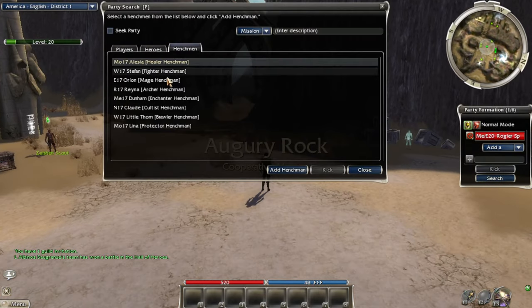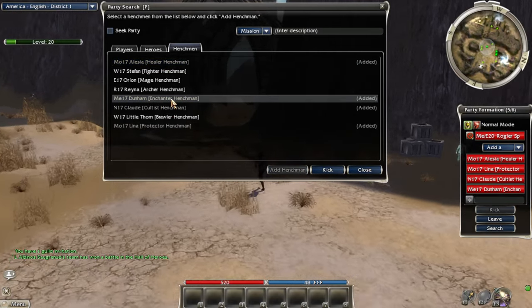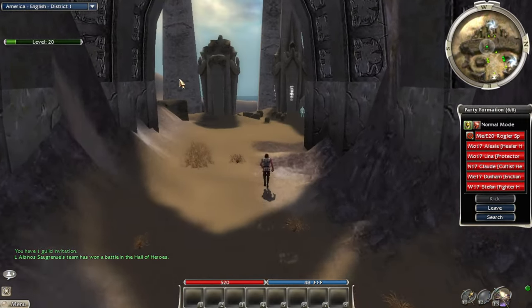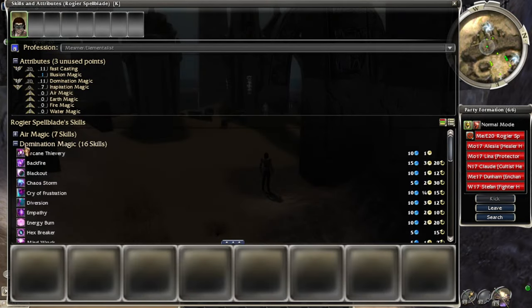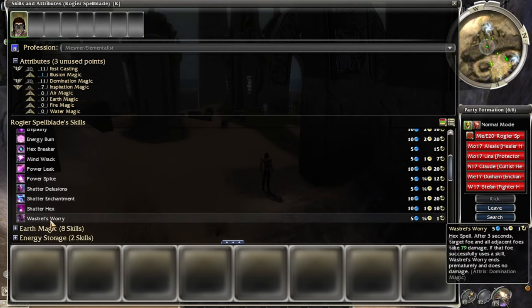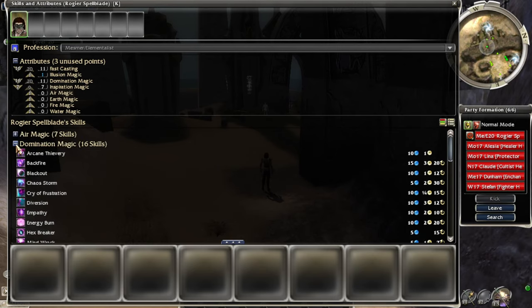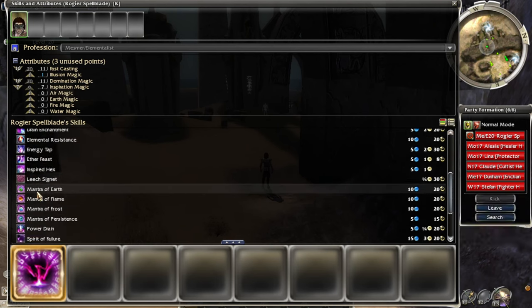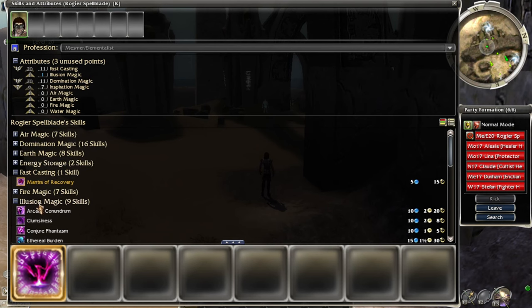We're going to grab a quick party — this one, this one, this one, and one more — let's take the fighter. I need to get my skills back. We were using domination last episode, and if you didn't watch it, we discovered Wastrel's Worry totally obliterates the ghostly commanders and desert worms. Pretty awesome. But we're going back to illusion I think.